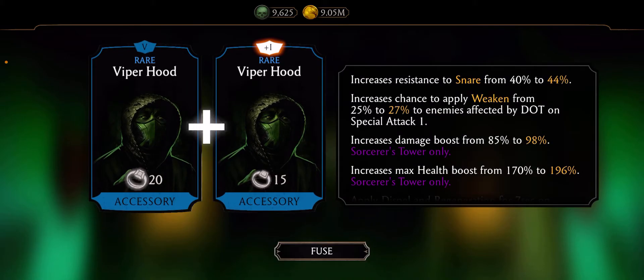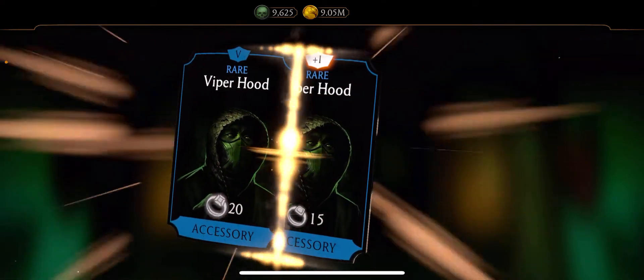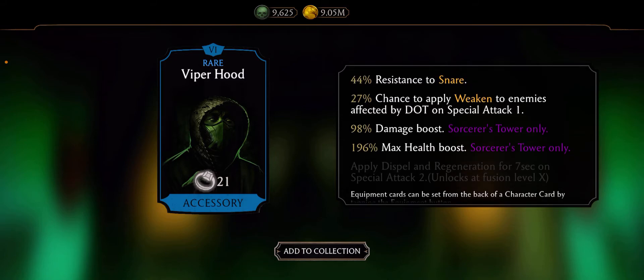Let's see which rare we got. Okay, again Viper Hood — this is good, we need only Viper Hood, nice nice. This is all from this tower. I need to max out health regeneration and one special two. Okay guys, thank you for watching, see you in the next one.